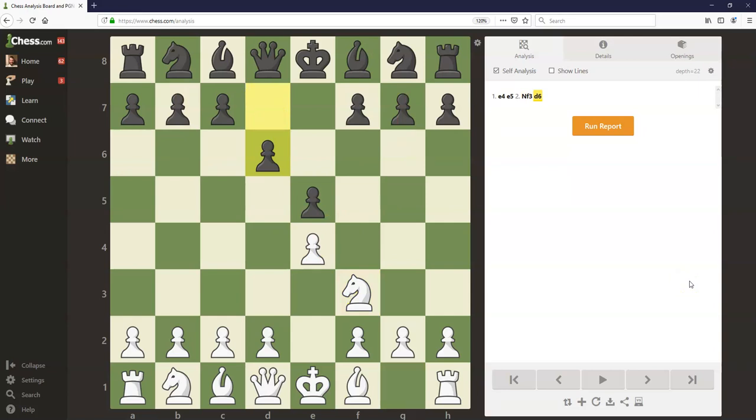The Philidor defense isn't as popular today as it once was, partially because knight f6 and knight c6 are so popular here, but it's definitely a reasonable opening choice. It's more complex than a lot of people think — both sides have a lot of options. In this position, white almost universally plays d4, expanding in the center, creating some pawn tension, and opening up more lines of development for the pieces.